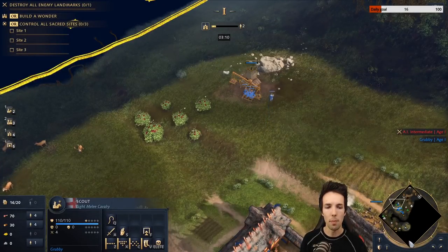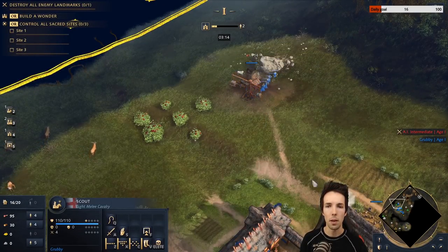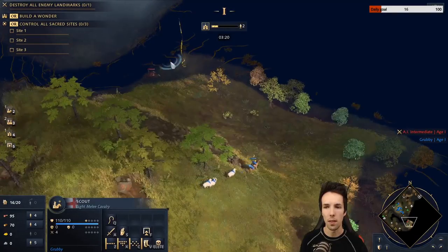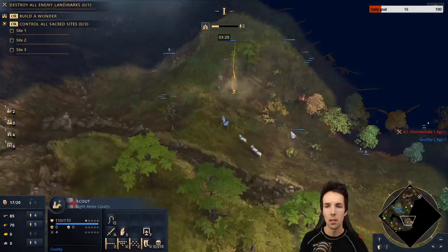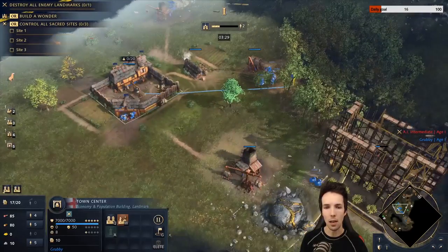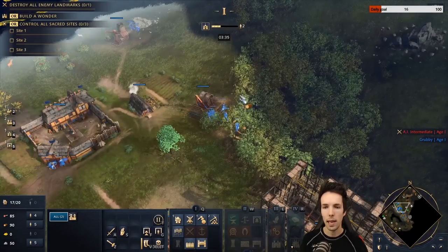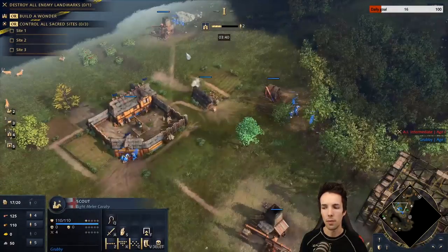Note that all villagers will drop off the food they are currently carrying — as long as you don't give a follow-up command to the villagers, their last command must be to have built the mining camp. Only then are they dropping off their current deposit. When the Council Hall villagers finish, as I said before, they should be on wood afterwards.